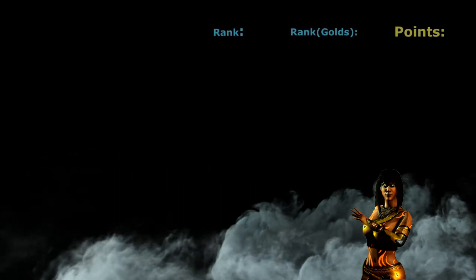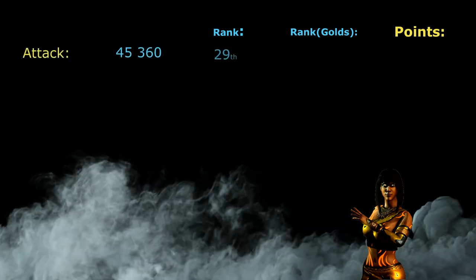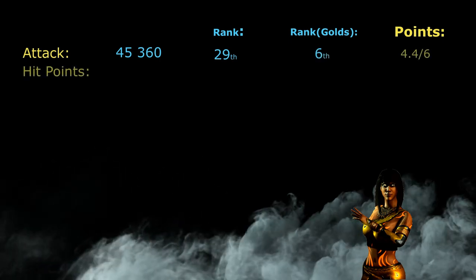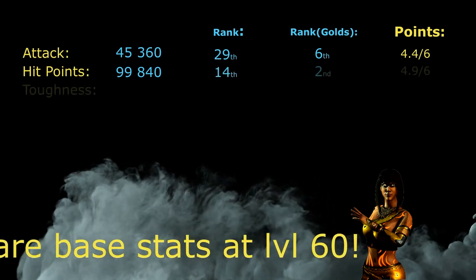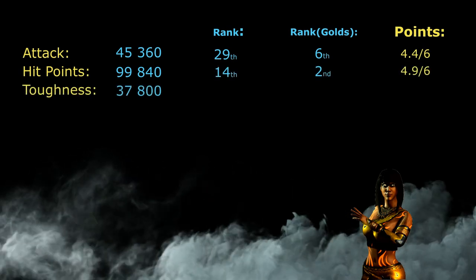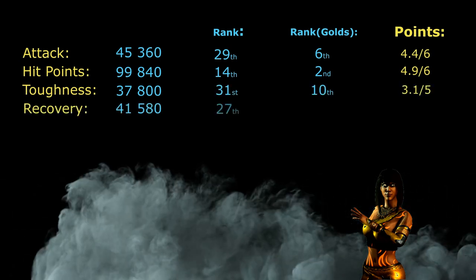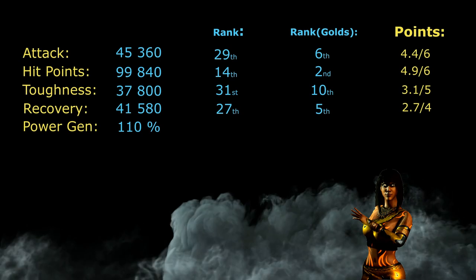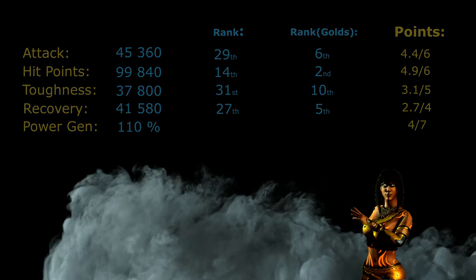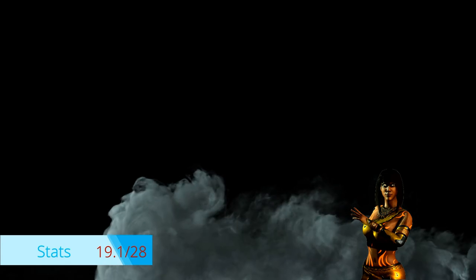Her attack is 45,360, which is the sixth highest among the gold characters and the 29th highest overall. The hit points are 99,840, the 14th highest in the game and the second highest among gold cards. The toughness is 37,800, the 31st highest in the game and the 10th highest in the gold league. The recovery is 41,580, the 27th highest in the game and the fifth highest among gold characters. Power generation is 110%, pretty decent for a gold card. At the end of the day, Pyromancer Tanya gets a solid 19.1 out of 28 possible points.